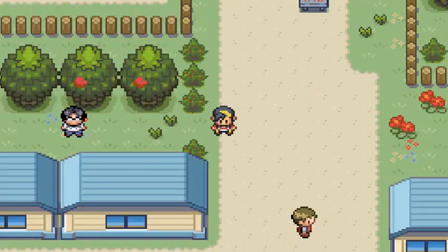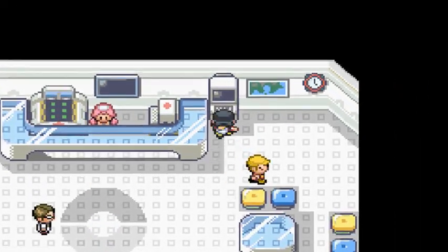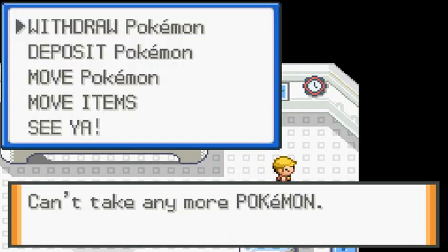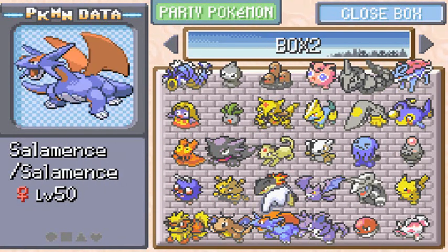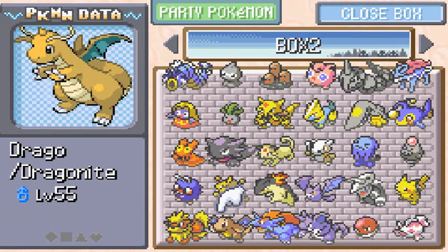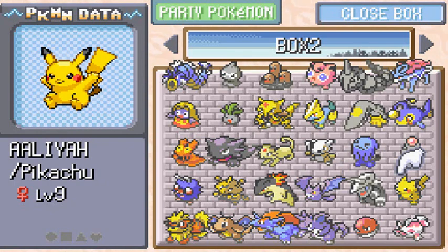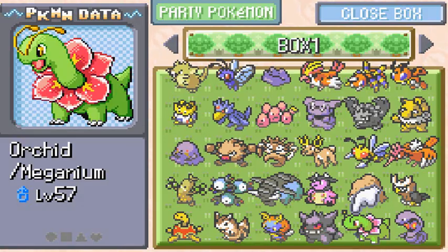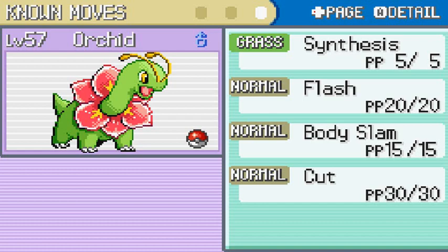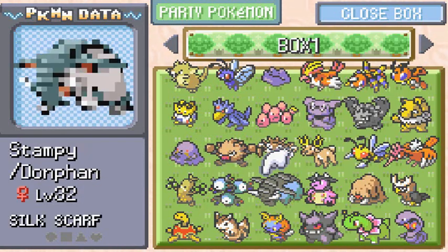Let's go back to the gym. I need to check if I have the proper Pokemon for a water type gym — I should bring in one more Pokemon to be a bit safer. Let's move some Pokemon around. We've got Buckus who's a fire type, Drago, Batman could do the job, Leo, and Raiden could be a possibility. Let me check Orchid's summary.